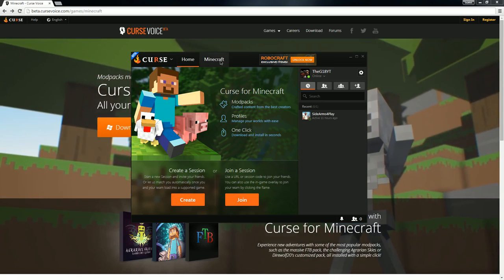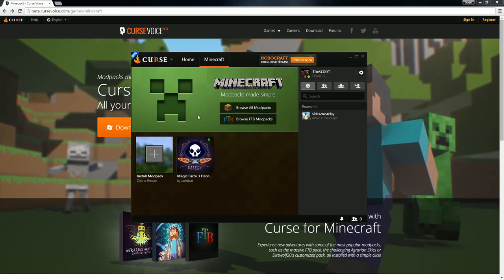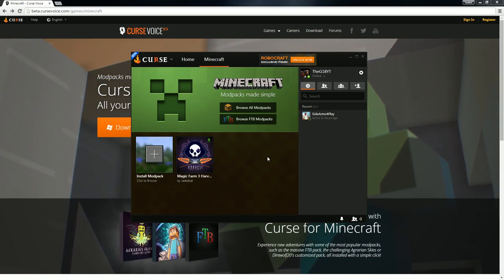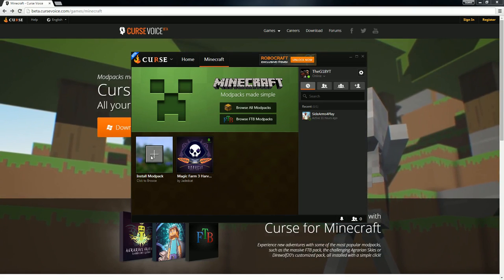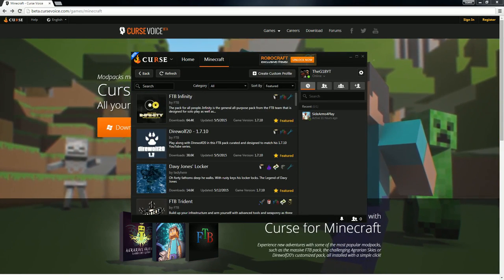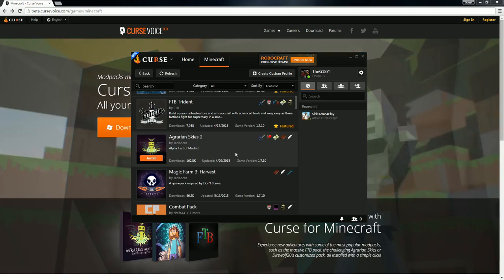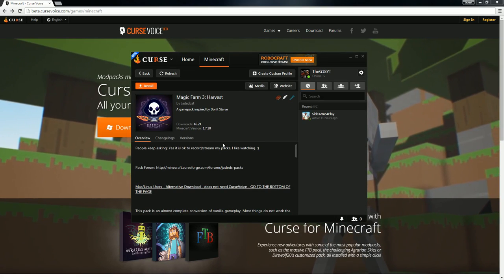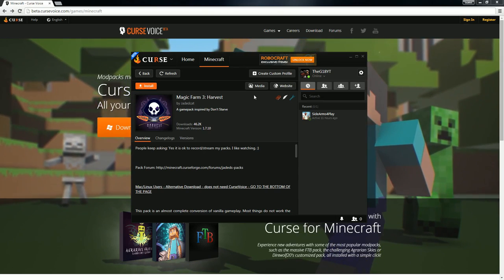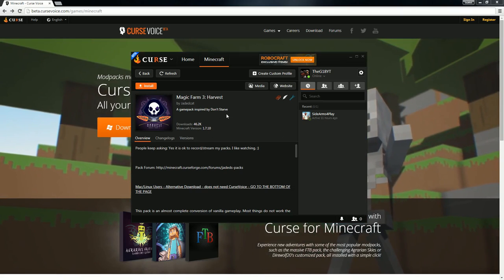There'll be an area right here that says play Minecraft — go ahead and click that. It'll take you to this tab. You won't see this just yet but it'll say install or verify Minecraft. It takes like two to five seconds, not even that long. As you can see we have Magic Farm 3 Harvest installed because that's what me and Saturn are playing, but you won't see that. It'll just say you don't have any mod packs installed, so you're gonna want to click install mod packs.